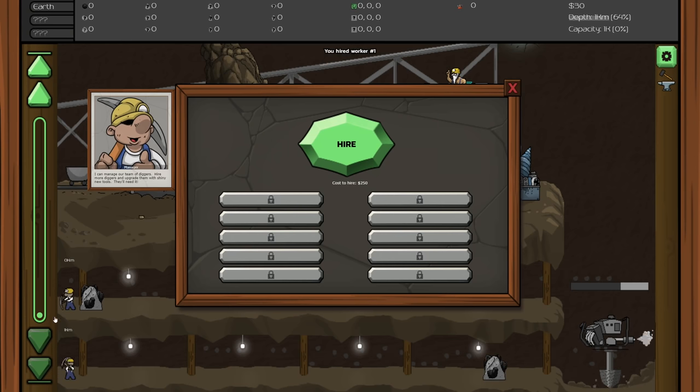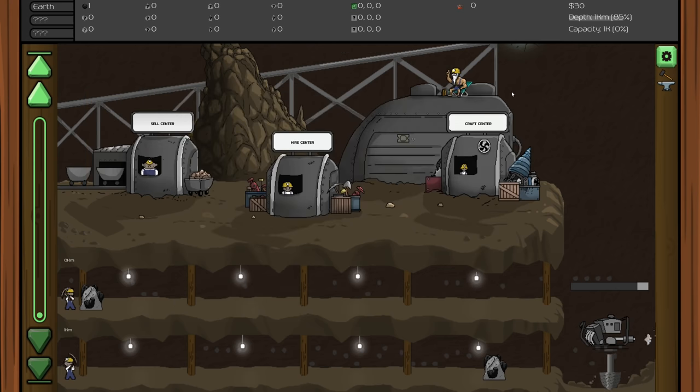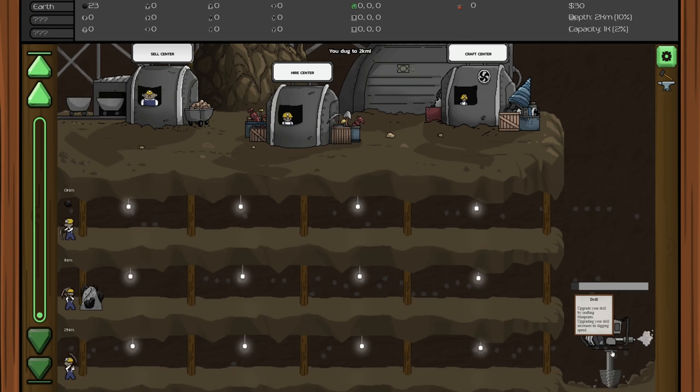The first miner is mining right here. The next hire is 250 and then they get more and more expensive, but they're basically just going to passively mine as you'd expect. Over here we have our drill that is slowly drilling down - the deeper we go the better things get. There are actually bosses and new worlds and things like that, it gets kind of crazy.